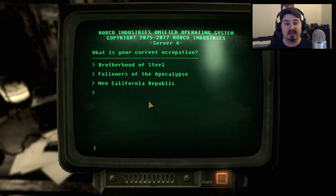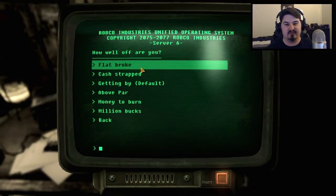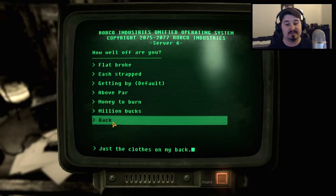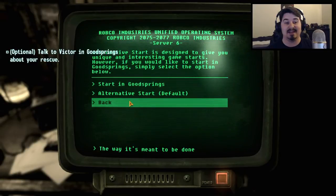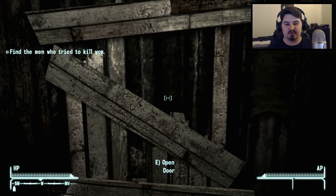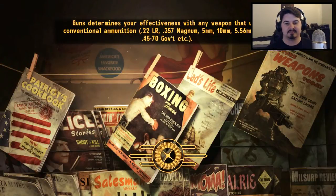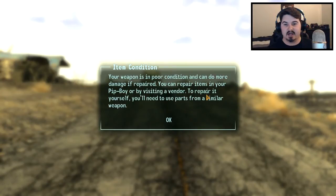Starting wealth: we're gonna be stranded, flat broke, just the clothes on our back. We could choose a million bucks but I don't really care for it. Start preference: not starting at Goodsprings — alternative start, the way it's meant to be done. I believe we are done. We've made our character and now we can go out and venture into the world. Let's save first. Quick saving. Our pistol is in poor condition — could do more damage if repaired. Radio New Vegas and Black Mountain radio found. Everything's bright now.